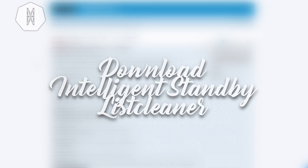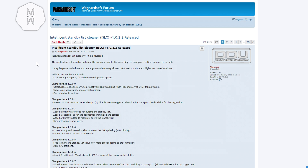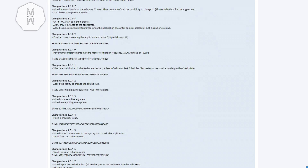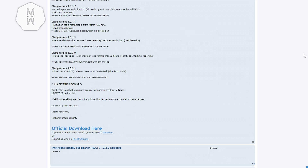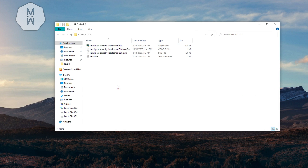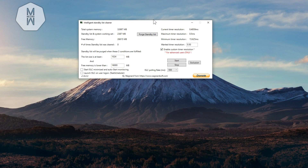For the third step, download another program from the second link in the description. It's called Intelligent Standby List Cleaner. What it does is clear all your used RAM as you're playing, so if you have problems with freezing, you won't have those freezes anymore. Click the link in the description, download it from the official page, install it like the previous one, extract it, and open the program.